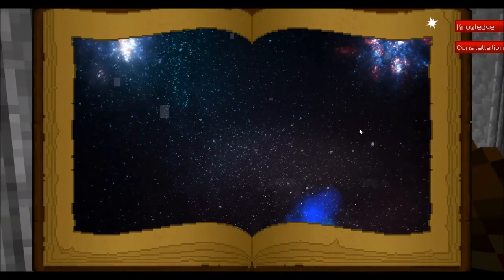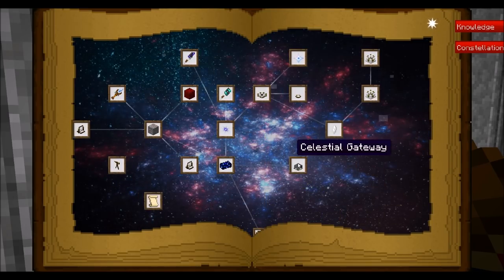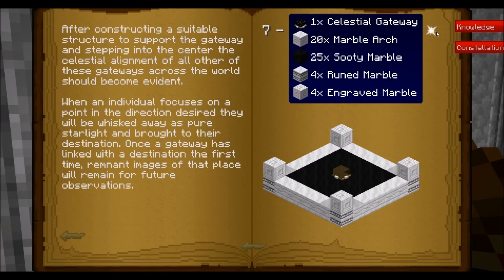Last episode we wrapped up with a little cliffhanger where we made a Celestial Gateway. The Celestial Gateway is a multi-block structure which is going to need: 20 marble arches, 25 sooty marble, 4 ruined marble, and 4 engraved marble.